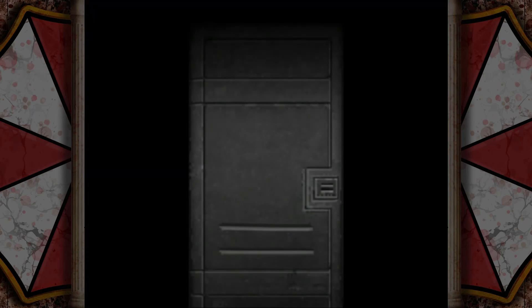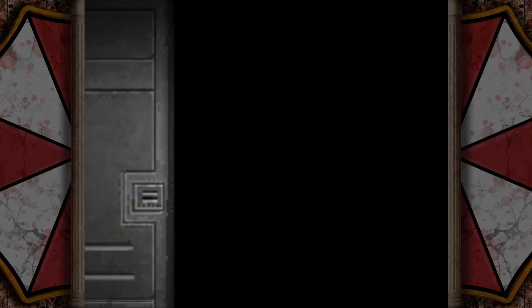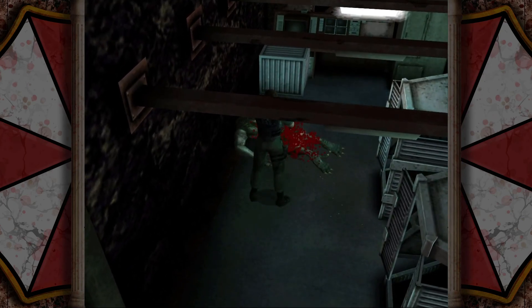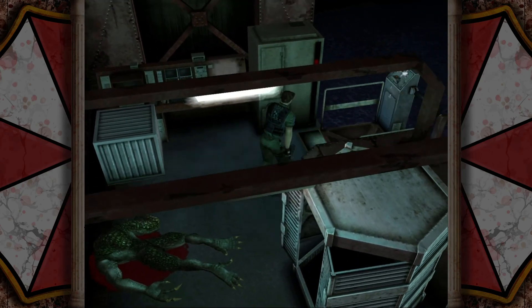Resident Evil Code Veronica does bring back the limping when you're low enough on health from Resident Evil 2, but you're nowhere near as slow as you were in RE2. Now we're back where Claire and Steve boarded the Hercules, and this is also where Wesker released the Hunters from — so of course there's a Hunter right here. The main reason we're here is for the proofs right there, which are looking a little zappy. The device supplies electricity to the lift — cut off the electricity.